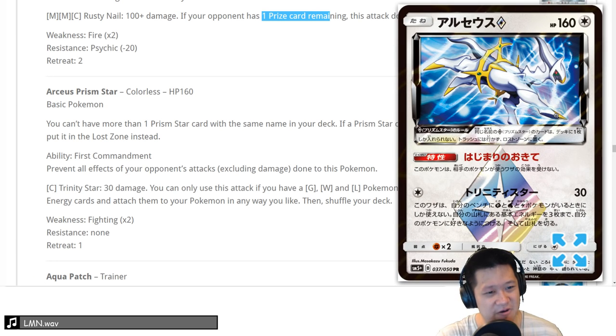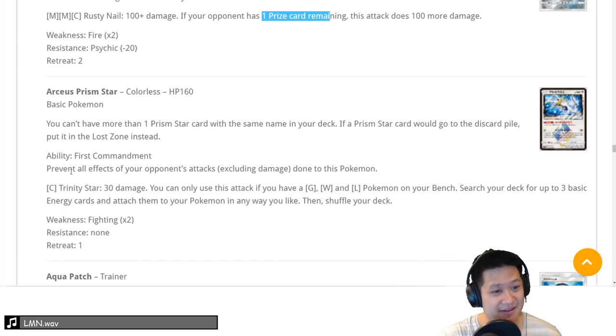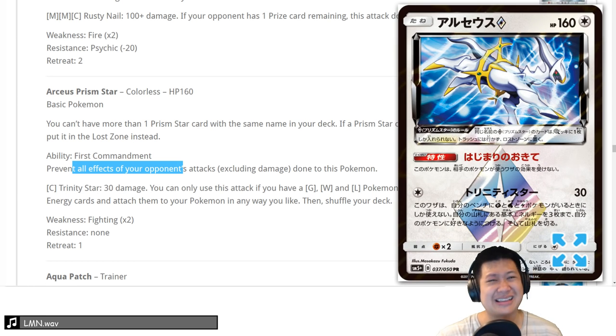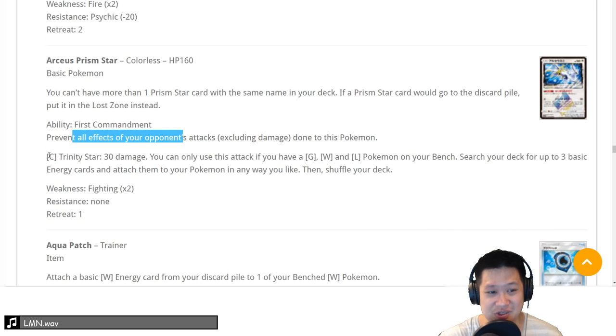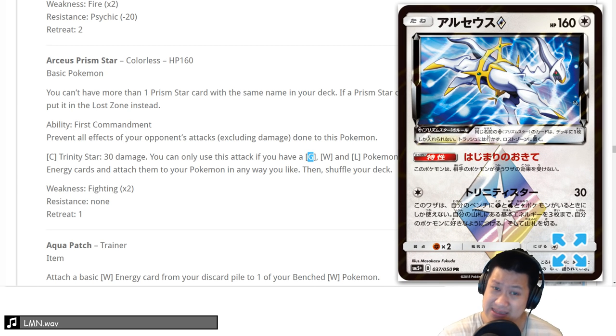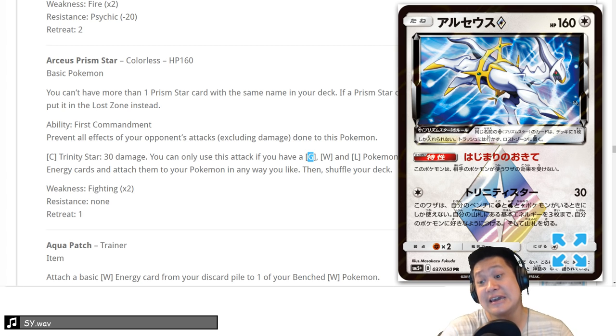Arceus Prism Star — First Commandment ability prevents all special condition effects like burns, poisons, done to this. It could be useless most of the time but sometimes it might work. Not going to be that great still. 160 HP, Trinity Star ability — if you have a Grass, Water, and Lightning Pokemon on your bench, 30 damage and look for three basic energies to put straight to your Pokemon. So basically if you're using one of those decks you can squeeze in Arceus for Grass. This is probably the worst Prism Star.